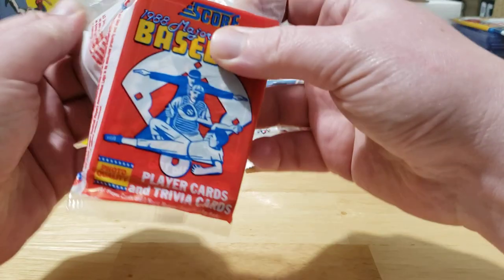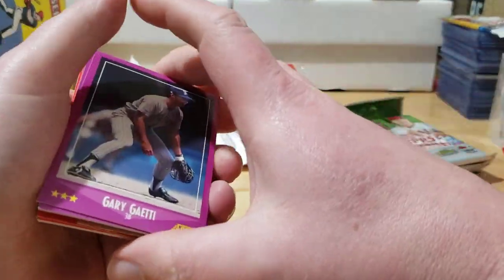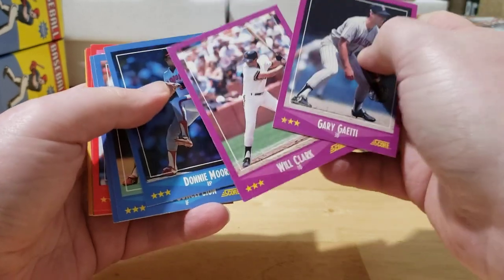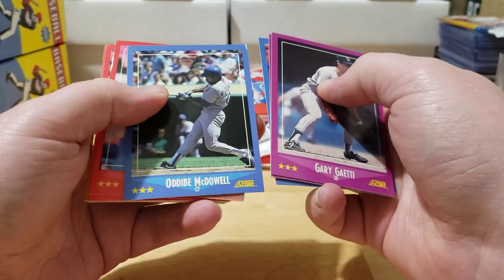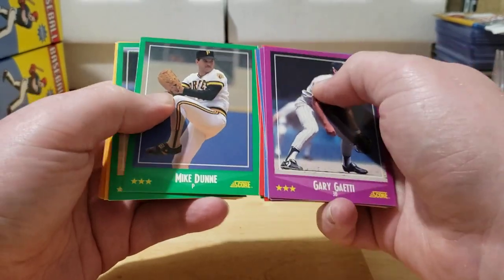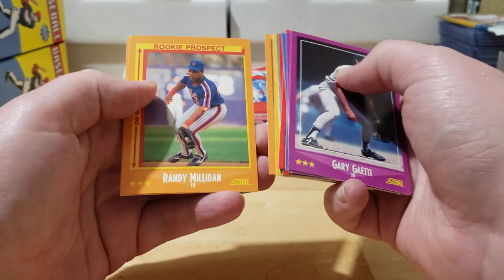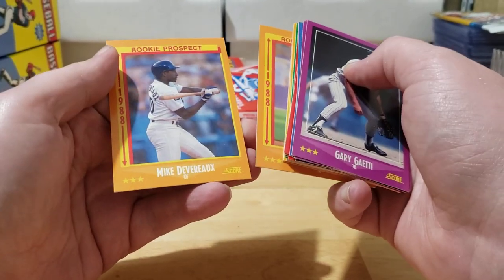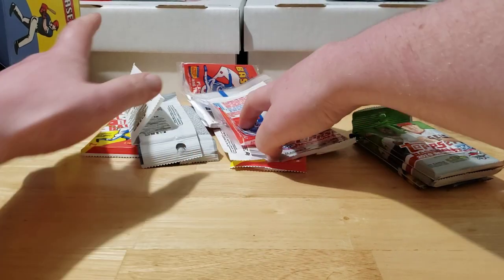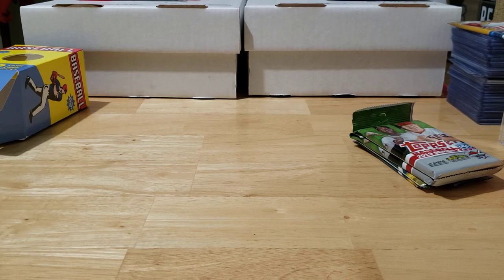One more '88 Score pack, then we'll get into the good stuff. Got Gary Gaetti, Will Clark, wonder what year that is — almost a rookie card — Donnie Moore, Dave Concepcion, McDowell, a Baseball's Best Moments, Willie Upshaw, Terry — McGriff, Thomas — Greg Nettles, Mike Dunn, Jack Lazorko, Willie Hernandez, Juan Nieves, Al Nipper, Dave Engel. Got excited seeing a Rookie Prospects card with Randy Milligan and Mike Devereaux, but still didn't hit the big rookies we were looking for.